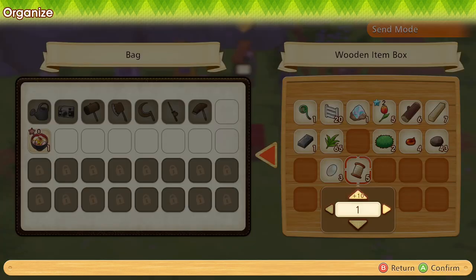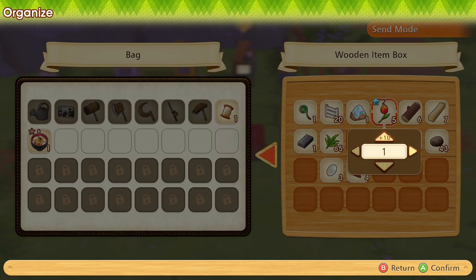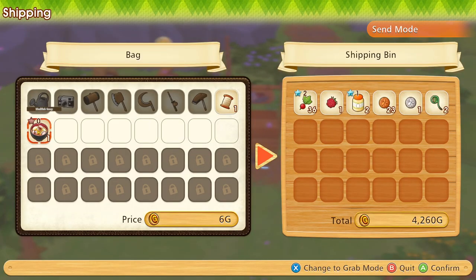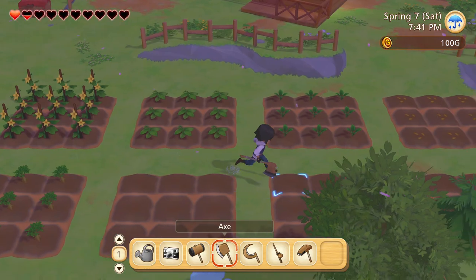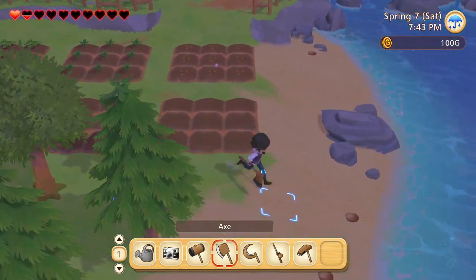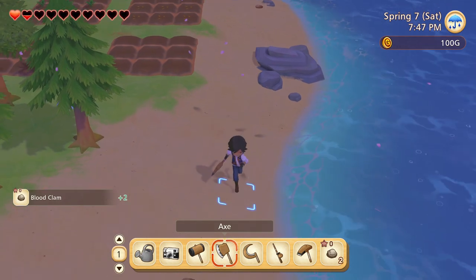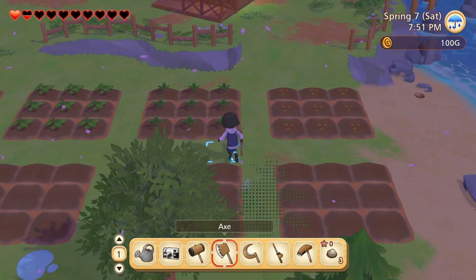Let's sell at least one of them — it's usually good to sell at least one of everything you get. I already sold tulips today. If we ever discover any new crops, we want to sell them immediately for the seeds. With that, I think we are done here. We should probably head to bed.